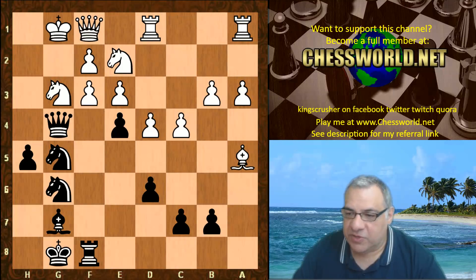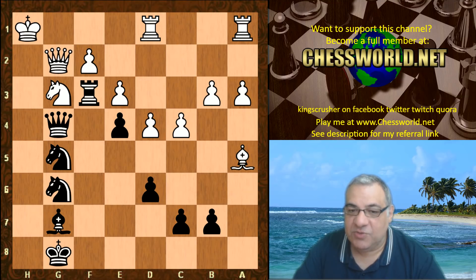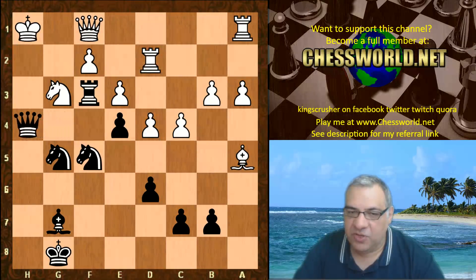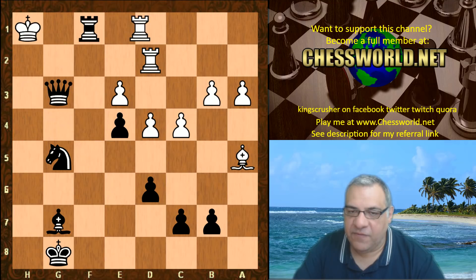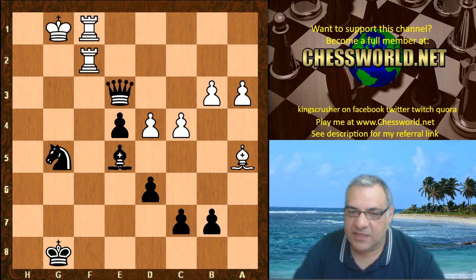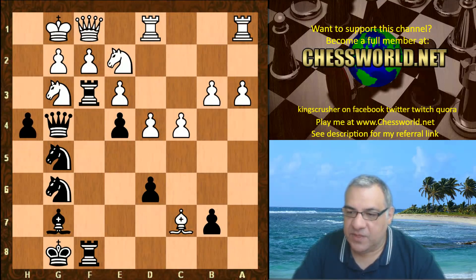So h5 — just getting on with the attack. Bishop takes on g takes: you might be wondering Rook takes, but this position is just really quite crushing. Knight f5 puts a load of pressure on the position, Knight takes e3 check, and it's all falling to bits for white. So Rook takes — sorry, Bishop takes c7 — h4, Bishop takes, just offering the knight.